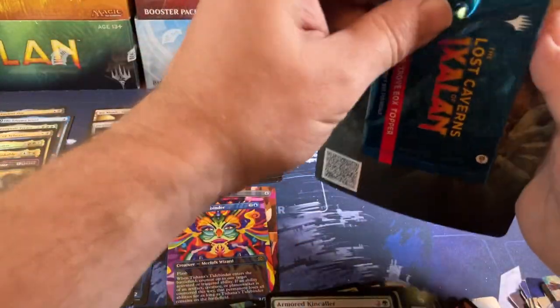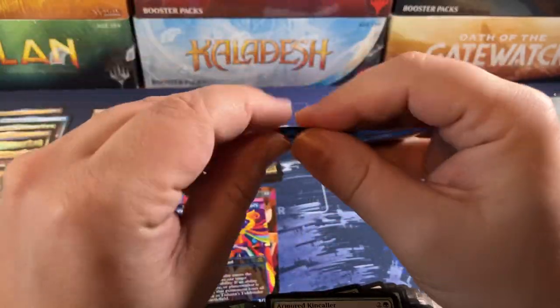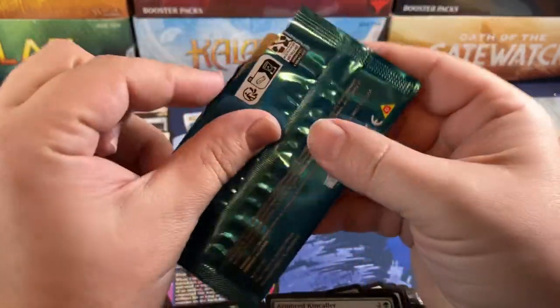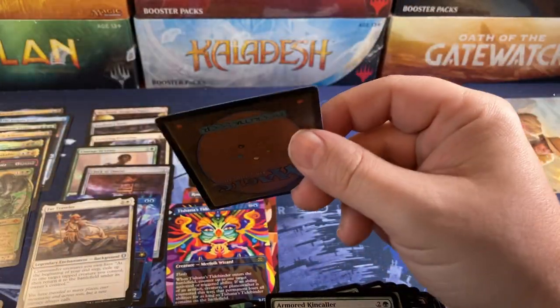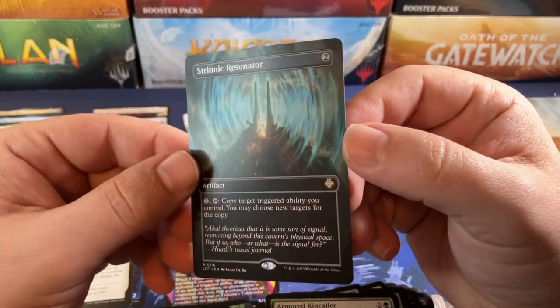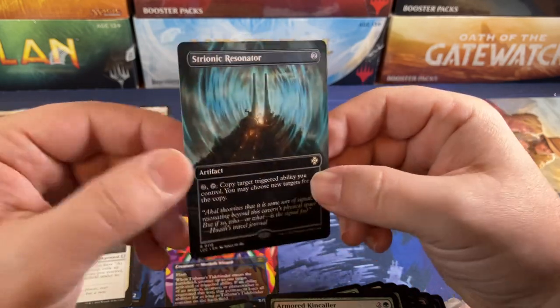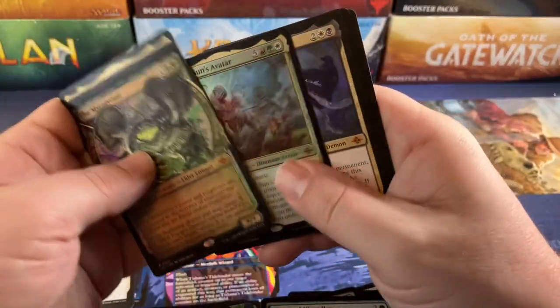Let's see what our box topper is and then we'll do a little recap. Looks like all our money was in the rares — Gishath and Galta, but they're not like they were when the set came out. All right, the box topper — it's uncommon... it's a rare. Harmonic Resonator — unfortunately one that's been printed too much recently. Was a really valuable card but it's dropped a lot lately. Still a pretty card.